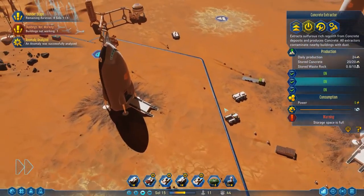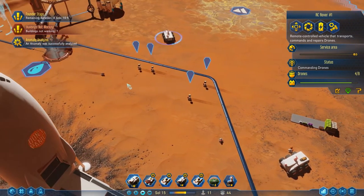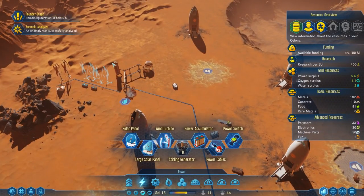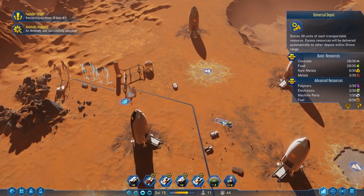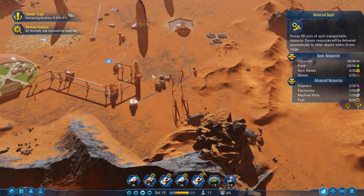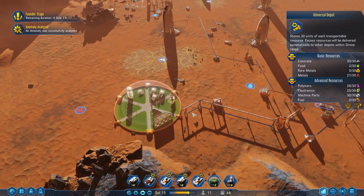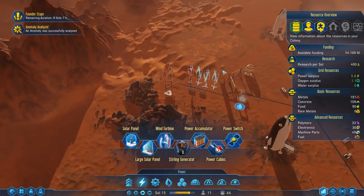These things are supposed to be getting built. Maybe I should put a universal storage over here since I'm probably going to be building out this way — this will be like a power supply area. The universal depot is probably okay there. Let's take a look — batteries are doing alright, we've got a power surplus which is nice.